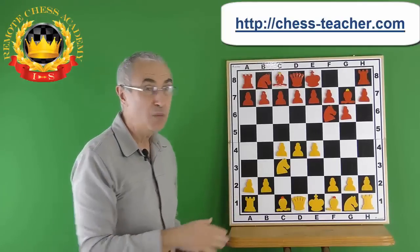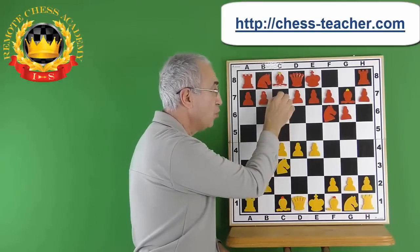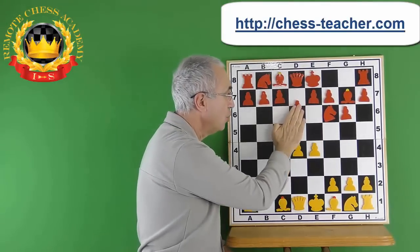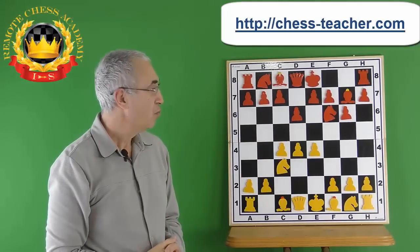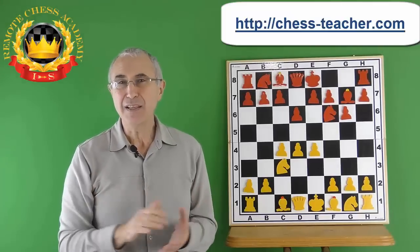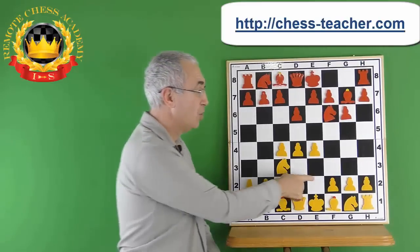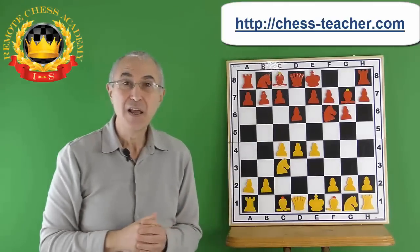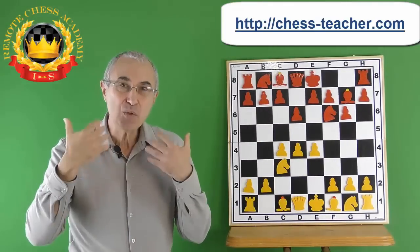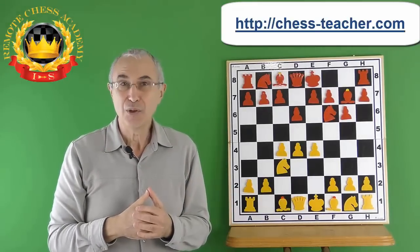How is Black going to challenge the center? One way would be to play c5 from the side. Another way would be to prepare e5. Black's next move is pawn to d6, and now we have the opening called King's Indian. When King's Indian appeared for the first time, it was a hyper-modern opening. Compared to e4-e5 or d4-d5 openings, Black does something quite radical: allowing White to create the full center and then doing absolutely everything possible to undermine it.